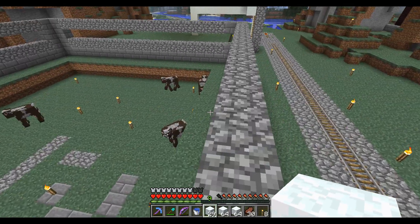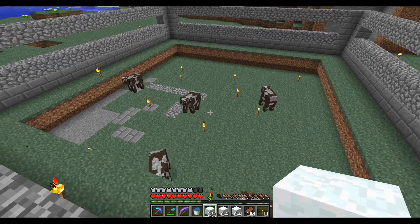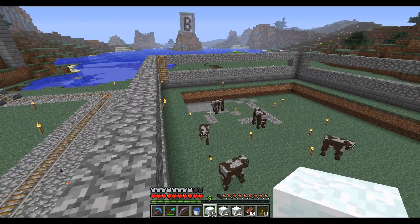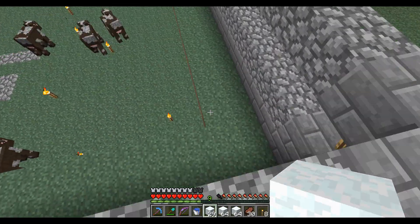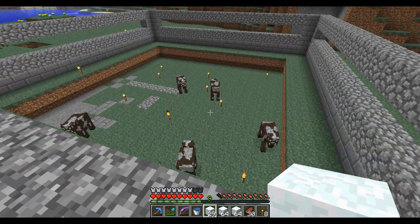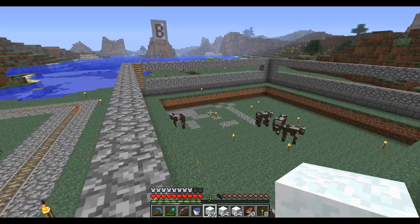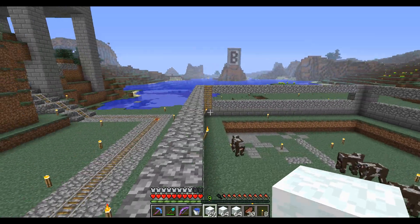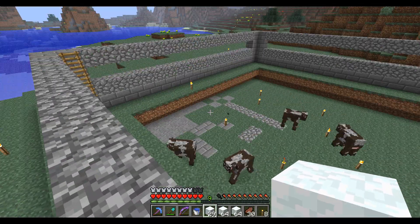My friend Ceoxity, as well as BrenyBeast, was working on my cow farm here. He's trying to make it right. His idea involves a whole bunch of pistons lining the walls and then water going to the center to push the cows there. I don't think it's going to work very well because that requires way too many pistons — not really worth it — so that's probably going to be changed.